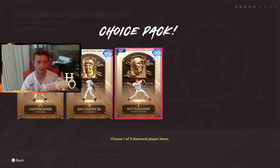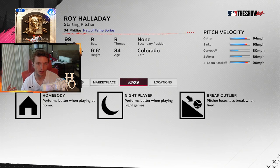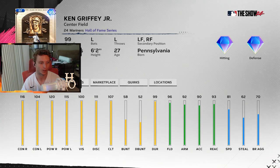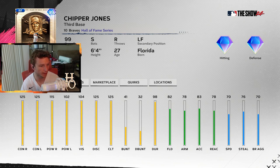All three are tremendous picks — I honestly would not blame you for picking any one over the others. Roy Halladay has 122 walks per nine with three quirks. Ken Griffey Jr. has 116 overall, 104 contact, 120 and 115 power, 100 vision, 107 clutch, 96 fielding, 92 arm, 90 accuracy, 93 reaction, and 81 speed.